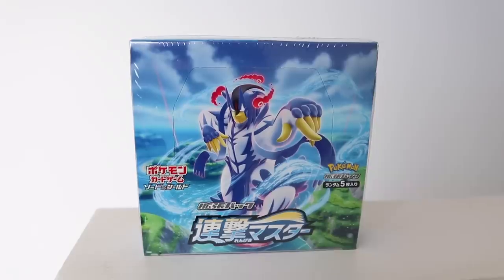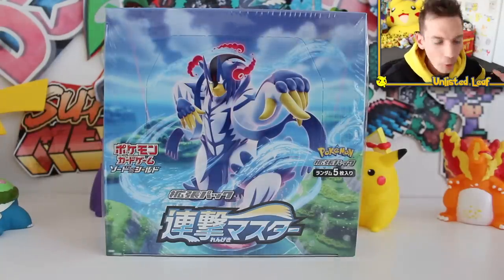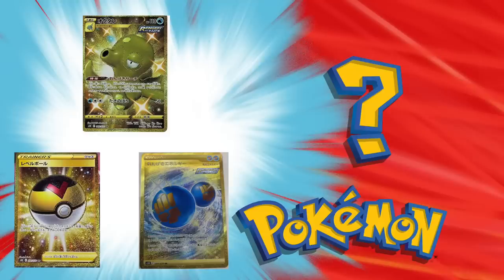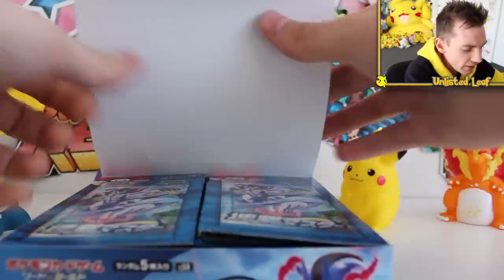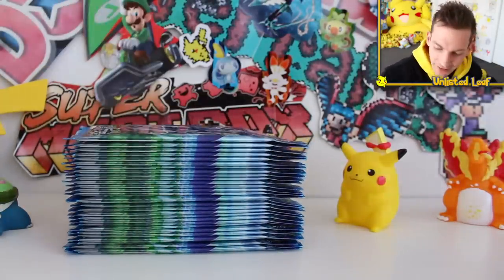Alright guys, so this right here is the Rapid Strike booster box. I personally think this might actually be the better set for a collector. The other one's good for the mainstream collector, but if you're really into Pokemon cards, this is probably the one for you. The Urshifu cards in this set feel like they're a little bit better. This one has three gold cards - Rapid Strike Energy, Level Ball, and shiny Octillery. Let's find out which set you should be purchasing.